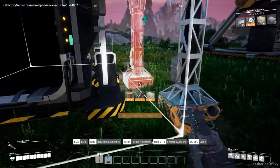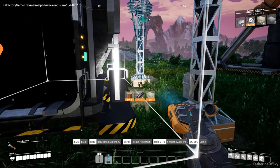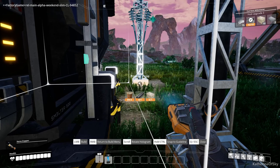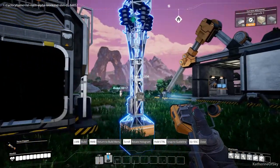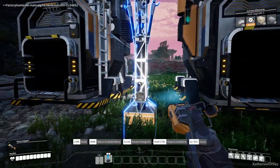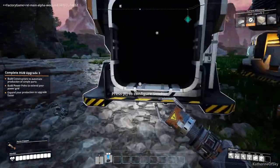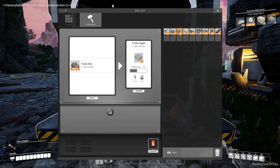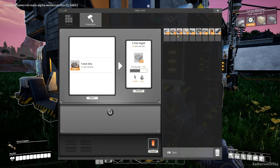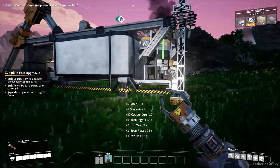There's sulfur over here. Have you gotten to a spot where you use sulfur? No, not yet — might be further along. Because in this alpha weekend, we only have access to tiers 0, 1, 2, and 3. In the pre-release next week, it's going to be up to tier 6. So there's a lot more content then.